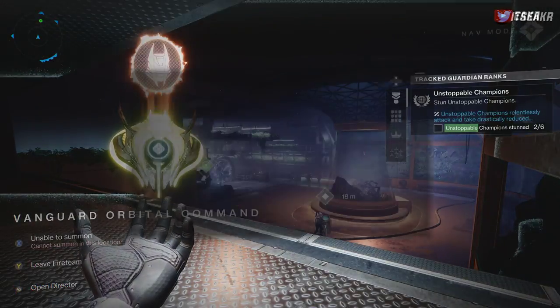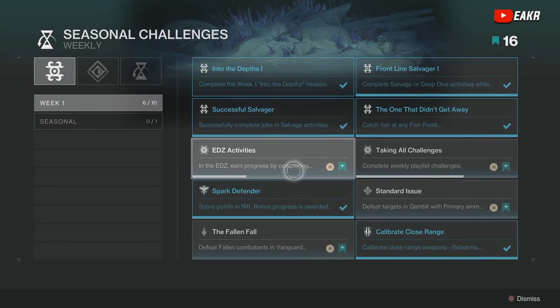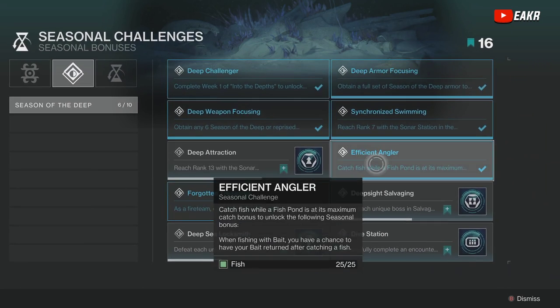If we go ahead and go to our seasonal things we can see weekly and seasonal bonuses. If you take a look over here you can get the angler perk — catch fish while a fishing pod is at maximum catch bonus — and the perk you gain is: when fishing with bait you have a chance to have your bait returned after catching a fish, which is super good.